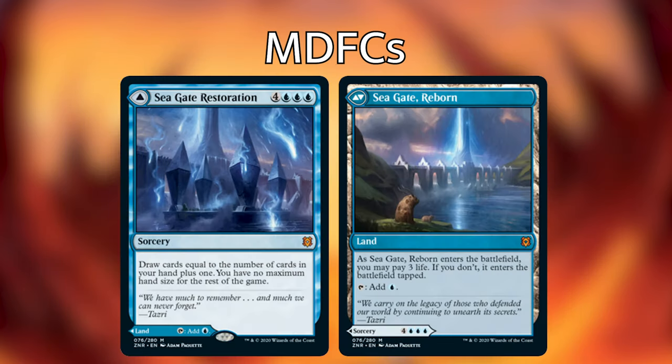The next one is Seagate Restoration, the blue mythic of the cycle. It costs four blue blue blue as a sorcery — you draw cards equal to the number of cards in your hand plus one, and you have no maximum hand size for the rest of the game. It also flips into a land that enters tapped unless you pay three life. For seven mana, hopefully you're drawing at least five cards. If you have a full hand of seven, you're drawing eight cards with no maximum hand size, so you don't have to discard at end of turn. In most blue decks, having enough cards to make this worth it probably won't be too difficult.